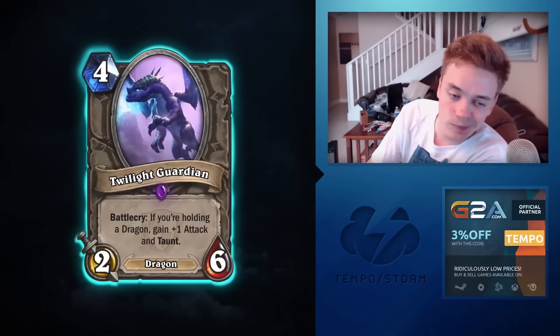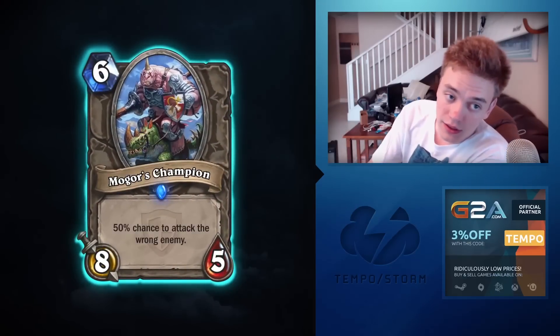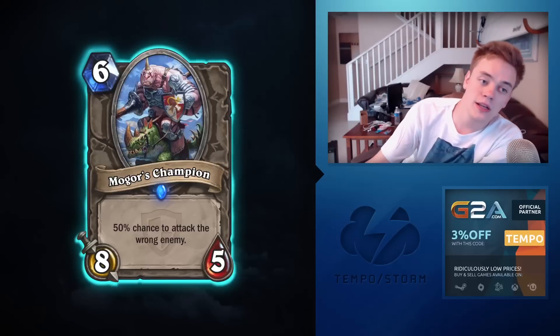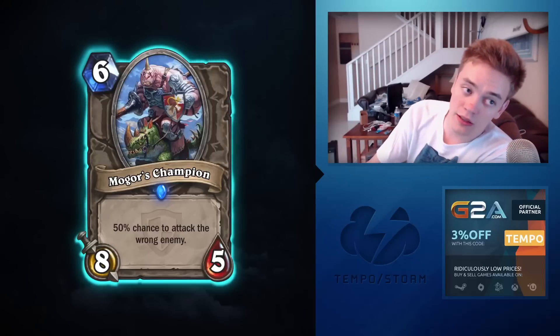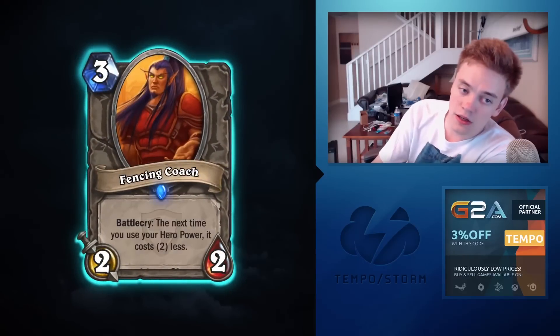Mogor's Champion: six-mana 8/5, 50% chance to attack the wrong enemy. Zero percent chance to be played in constructed.